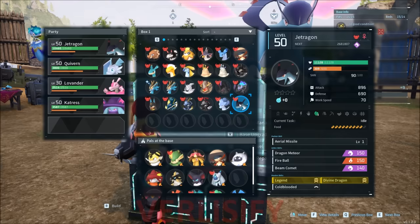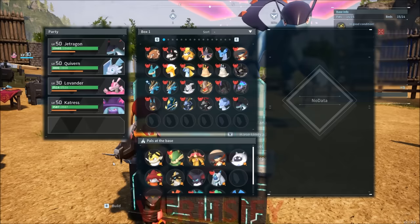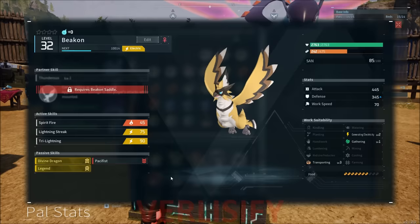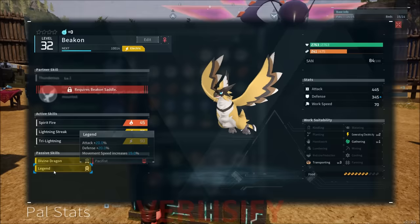When you look at the passive skills of the legends, it actually says 'legend': plus 20% attack, plus 20% defense, plus 15% movement speed, and then you also have an increase to damage or some kind of really high skill as well. That's what makes it weird, because Anubis has an emperor one but it's not legendary — lord of the sea. It's a little complicated, made more complicated because I bred Quivern with Jet Dragon. Legendaries can breed, and they can also breed down their passive skills. Somehow I ended up with a Beacon that has Divine Dragon and the Legend passive. Breeding is going to be insane, and I do not have the resources or the research to fully understand that just yet.